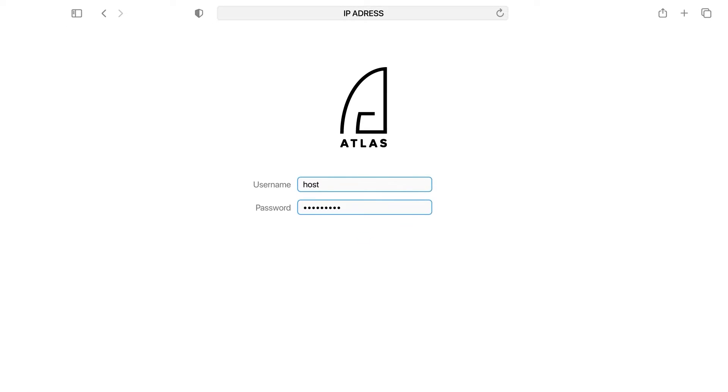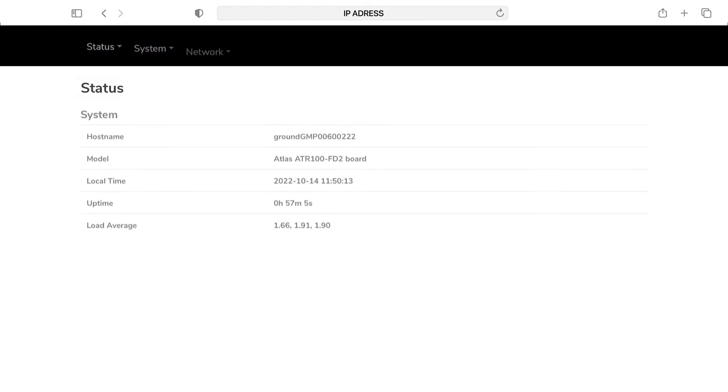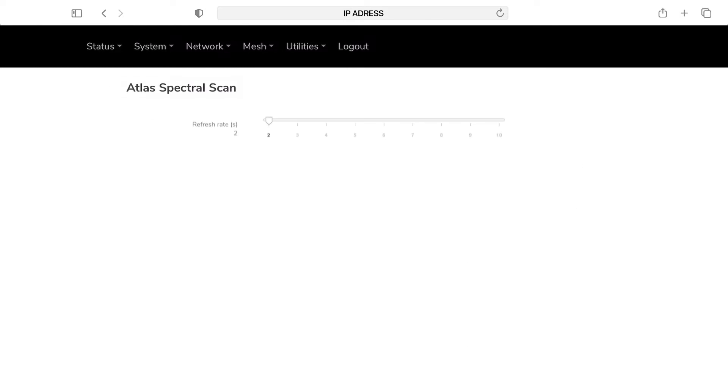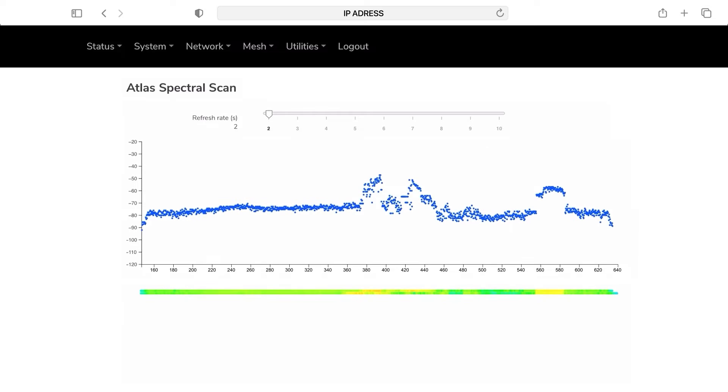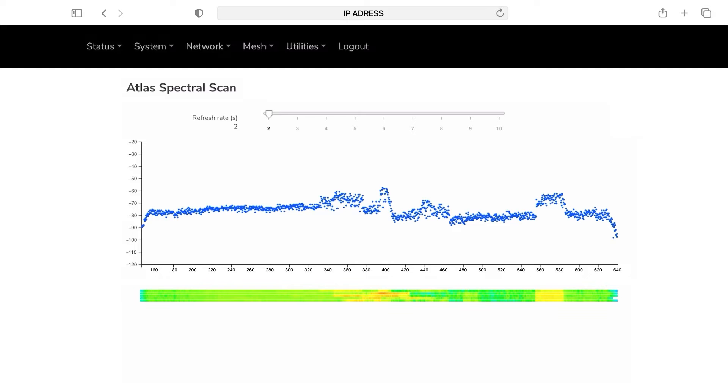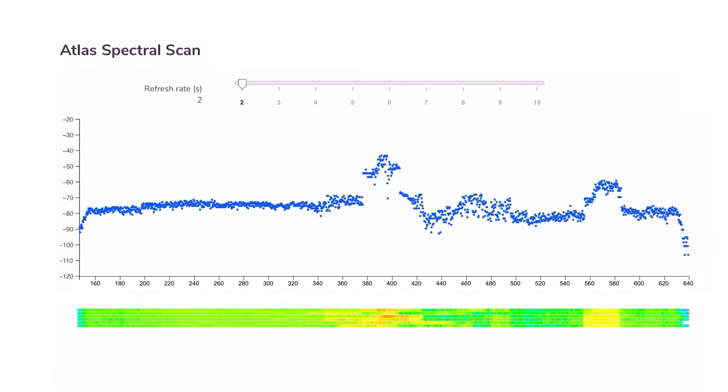Log in and select Atlas Spectral Scanner from the menu. Scan the frequencies — you will learn in which range the enemy's EW is working, and you can choose other frequencies for your mission. You will see the free frequencies available.